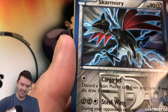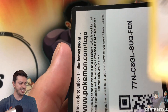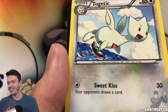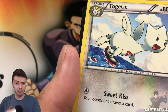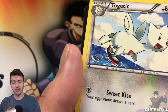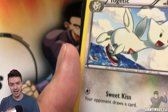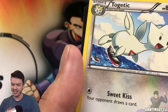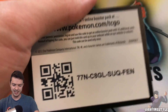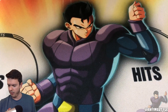Skarmory! Great! Then Amoonguss, Virbank City Gym, and Togetic. The inside joke is that while playing Pokemon Go someone mispronounced Togetic, and I kept saying it wrong for the longest time — I told myself I'm going to say it so much that I'll accidentally mispronounce it in the video. I know it's Togetic, but it's just an inside joke that me and my girlfriend have when we play Pokemon Go with our friends.